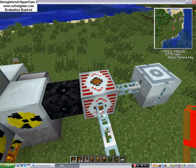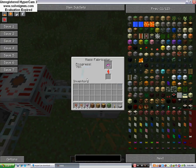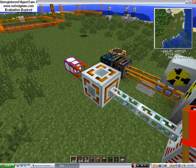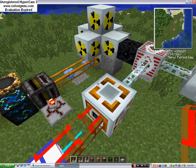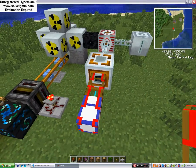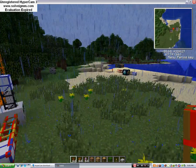It comes over here to this high voltage transformer so it can go through the glass fiber cables. It's making EU and going to this energy link to change it into BuildCraft energy, going into these pipes which bring it over to my quarry.